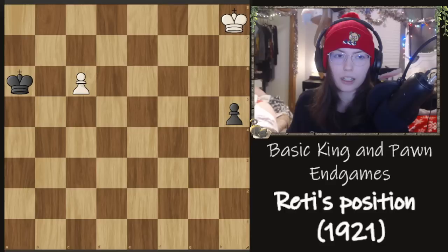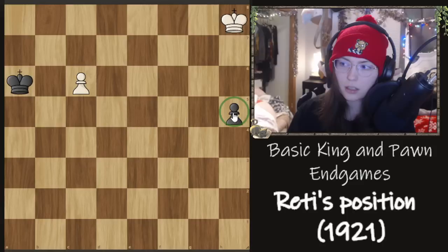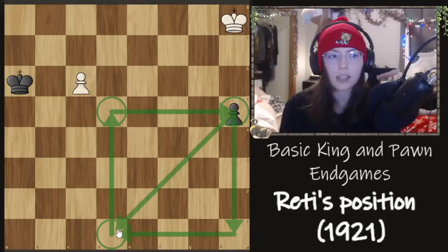If you're an experienced player you probably take one look at this and say black is winning. This makes sense because we take the square of the pawn — the h pawn, it is a passed pawn — and we draw a diagonal line to the last rank. We draw another line upwards until we hit the same row the pawn is on, then connect the other corner. This is the square of the pawn. Now if your opponent's king is inside the square of the pawn, or can step into the square on their move, they can catch your pawn and you'll need king help in order to promote.